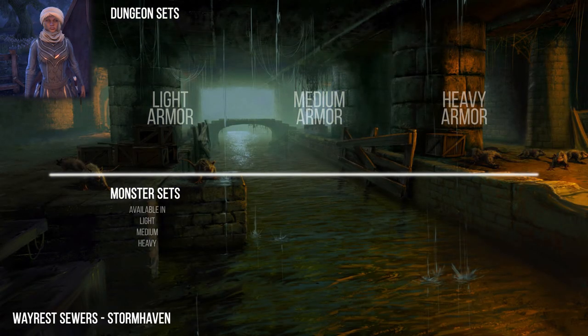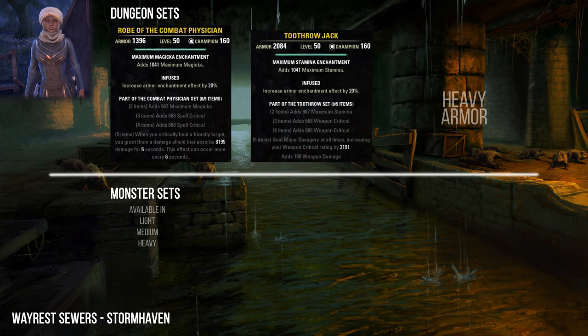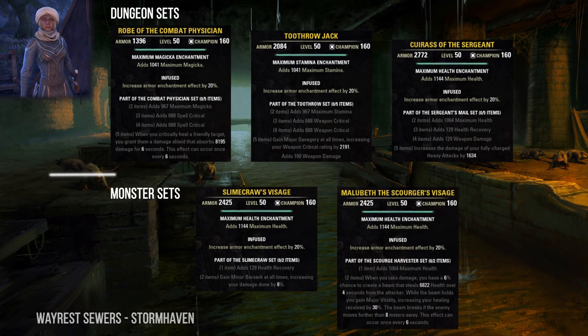The Wayrest Sewers are in Stormhaven. Here you can collect the Combat Physician, Toothrow, and Surgeon's Shelter sets. As monster sets, Wayrest Sewers 1 has the Slimecraw set and Wayrest Sewers 2 has the Scourge Harvester set.